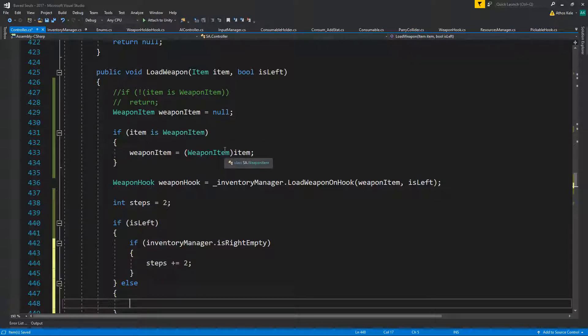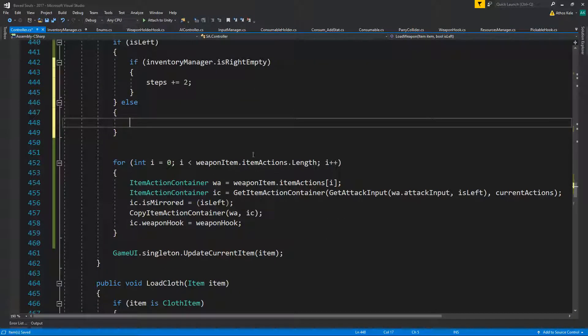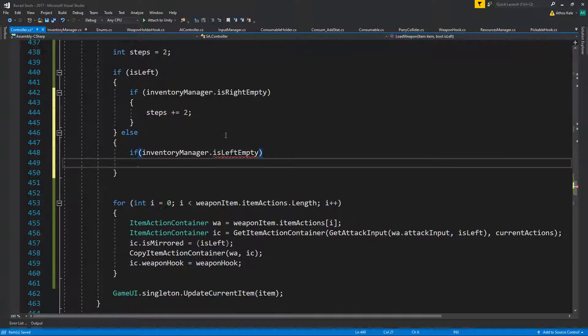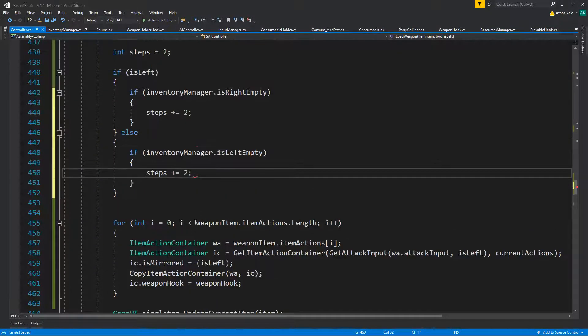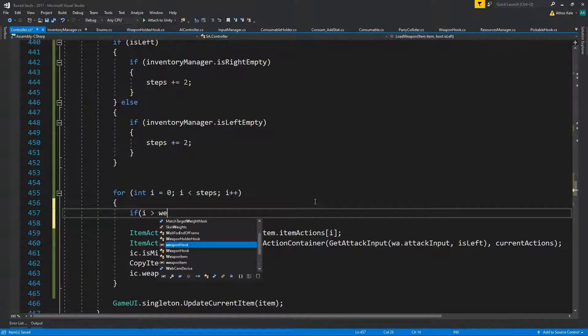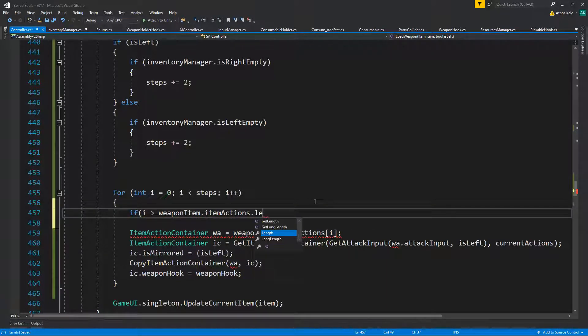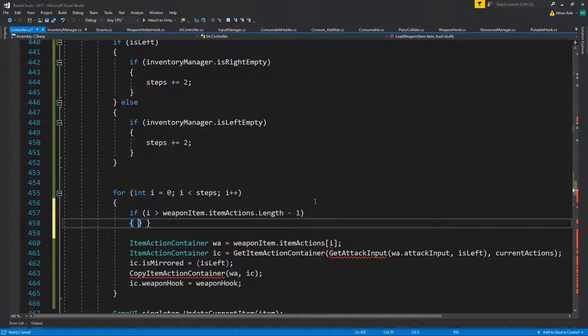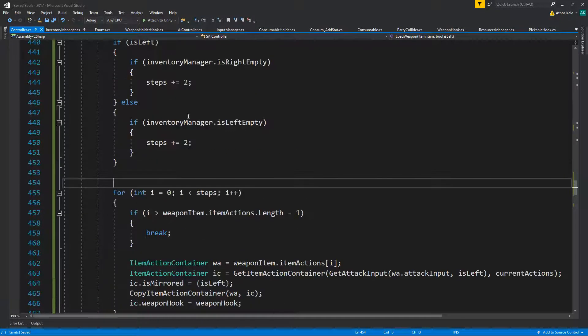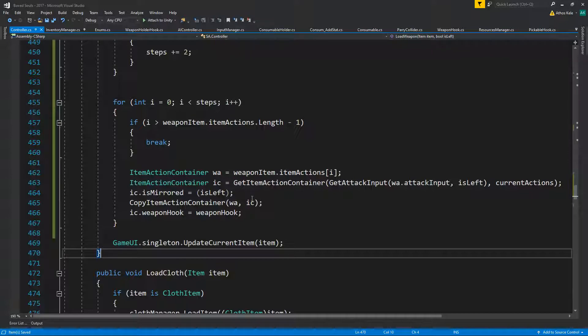So let's think about this again. We have a load item — we need to load the new items. Let's try: if inventoryManager isLeftEmpty, steps by two, and i equals steps. The only case this might not work is if i is greater than weaponItem.itemActions.count minus one — then simply break. The item doesn't have enough actions to add.